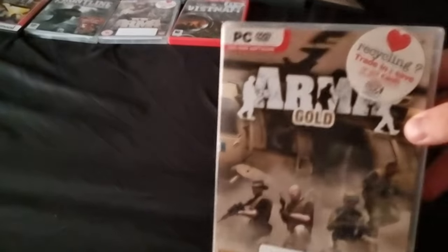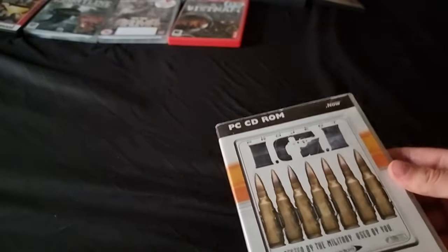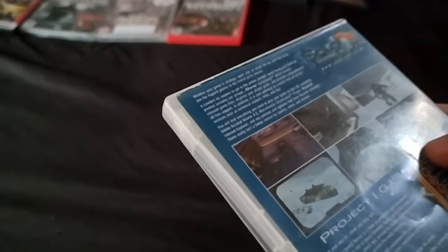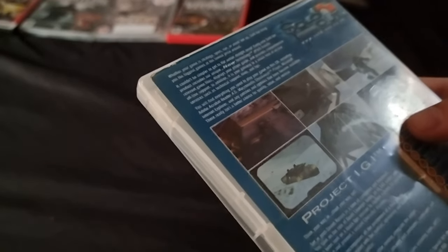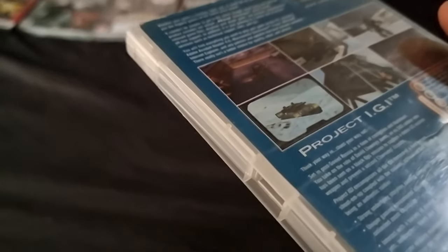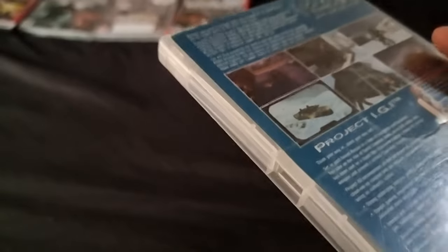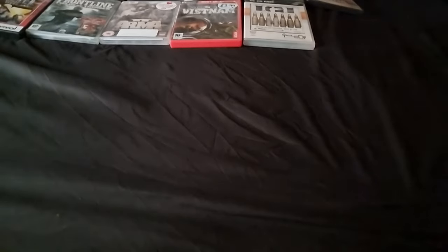We've got another Arma Gold, so that's what happens when you buy second hand - unfortunately sometimes you're going to get duplicates. But they can be traded in so it's all good. Project IGI - tested by military. Set in post-Soviet Russia in times of corruption and black money, take the role of David Llewelyn Jones, an ex-SAS soldier sent on a Black Ops mission to capture a stolen US nuclear weapon. It'll be good or bad, we will try.